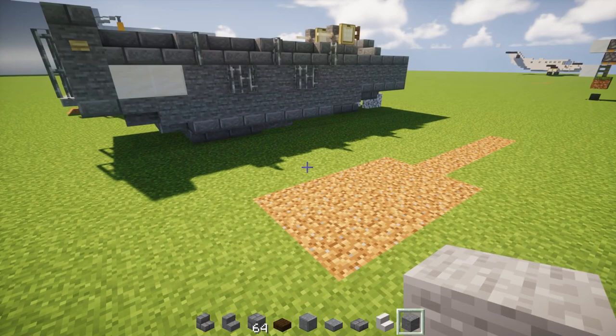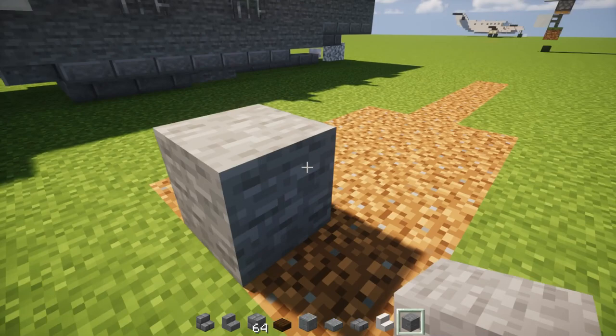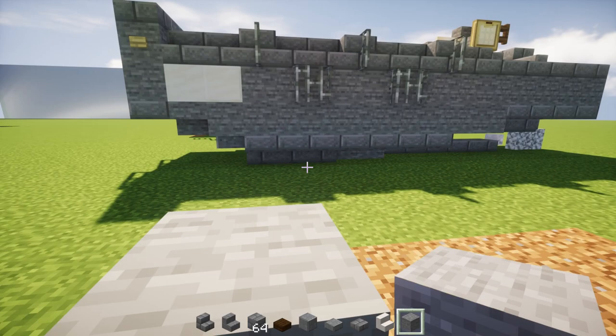The first thing we want to do is take out stone and place that down. This layer is actually going to be where the water is, so just be aware of that. Then we're going to add it — it's going to be five blocks long: one, two, three, four, five.